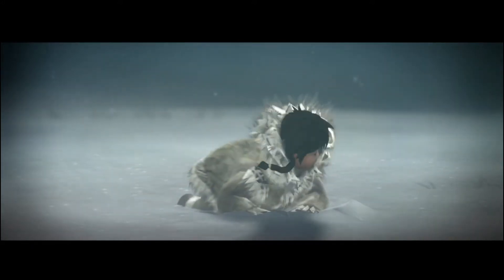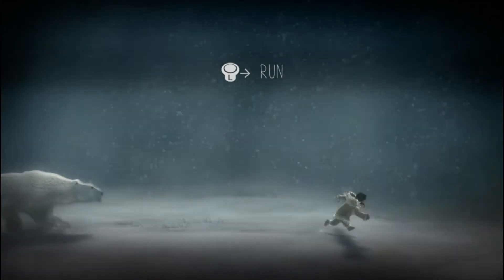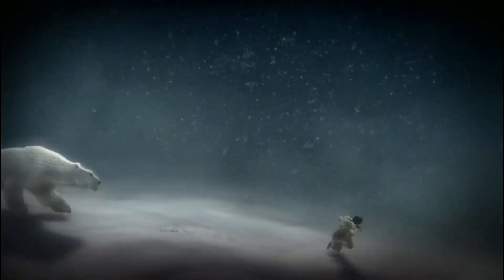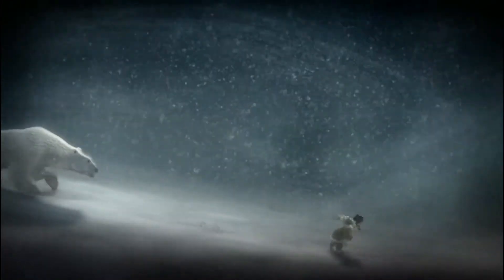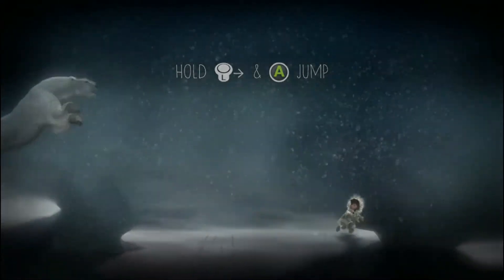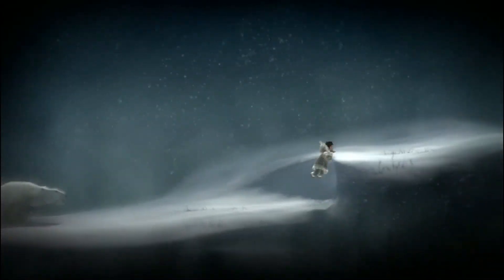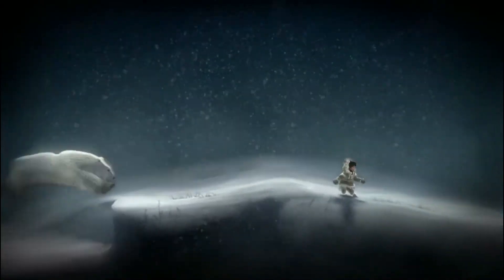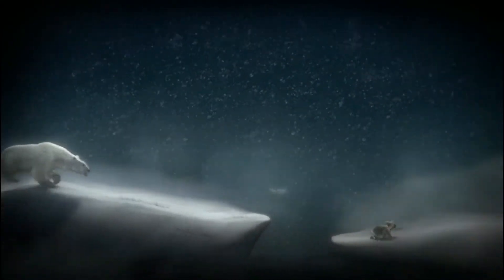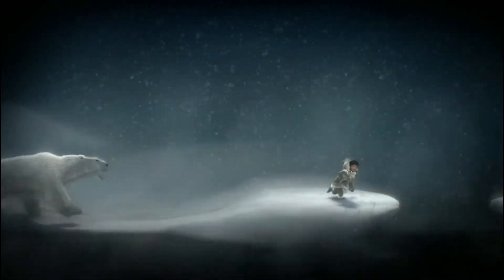Bracing the blizzard, we encounter this big bear — very scary indeed — and it shows us that we need to basically run. A good start in these games is running and also jumping. As we come to a ledge we've got to obviously jump over it and make some distance between us and the bear. We can jump up on that ledge but the bear is still hot on our tail. As we see the fox in the distance, is this going to be our friend?